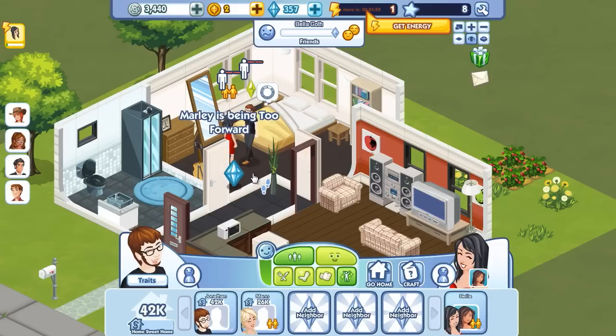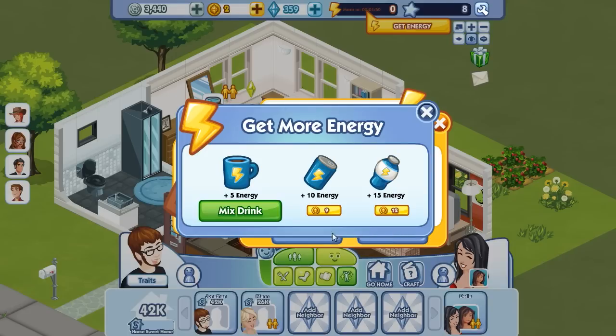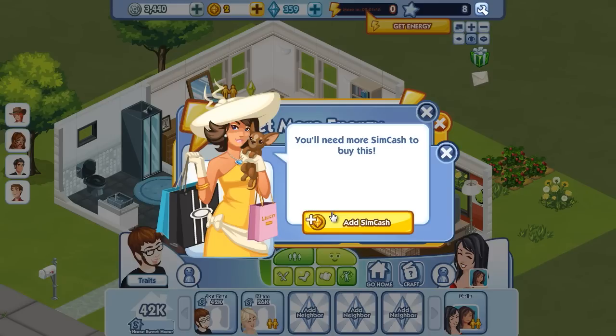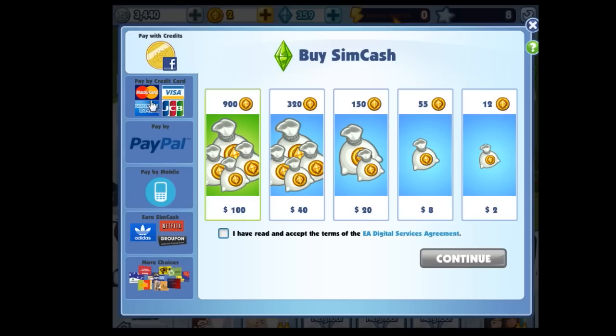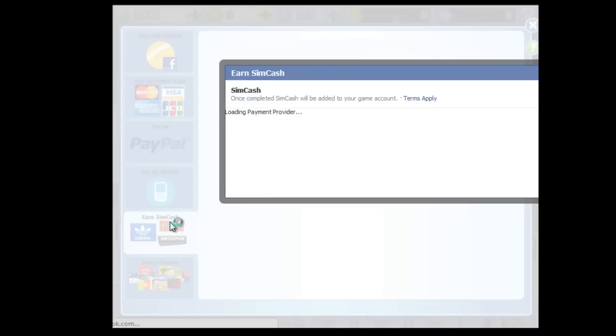Just when you start having a little fun, the thing runs out of some arbitrary resource like energy, plasters a message on your screen, and asks you to either pay up or make your Facebook friends want to block your application requests. Every time you feel like you're getting somewhere — either with an activity or another Sim — you're just held back by a restriction that is only there so that you feel inclined to spread the game like a virus or fork over your credit card.